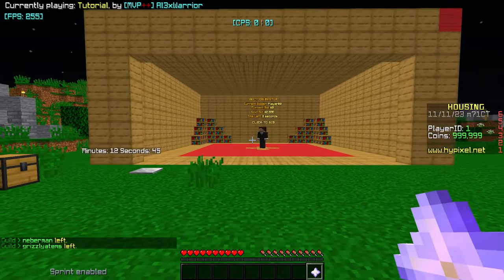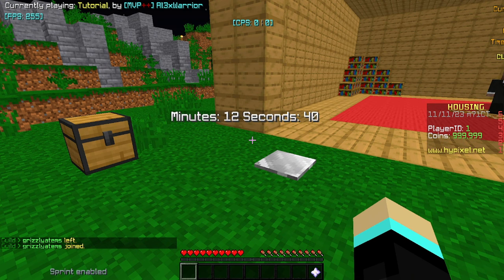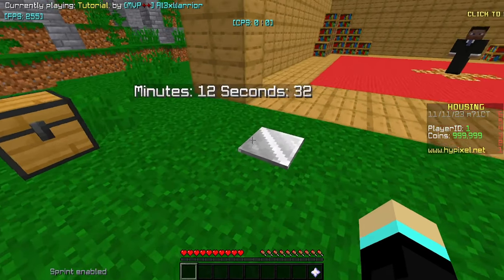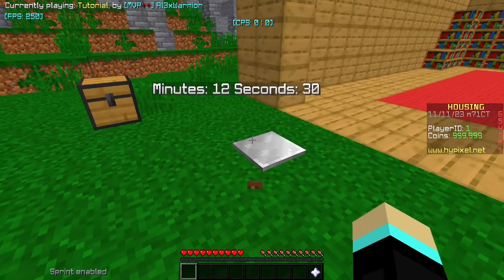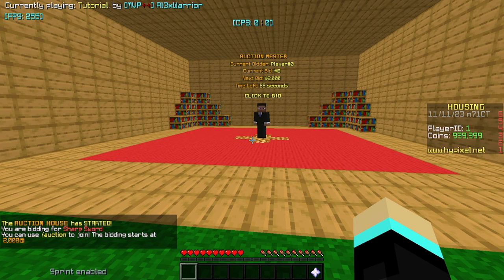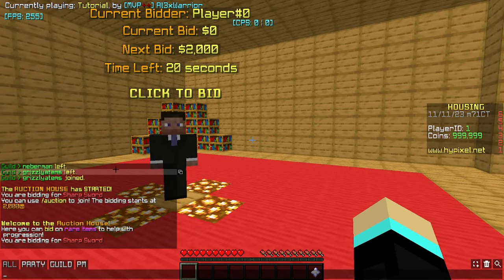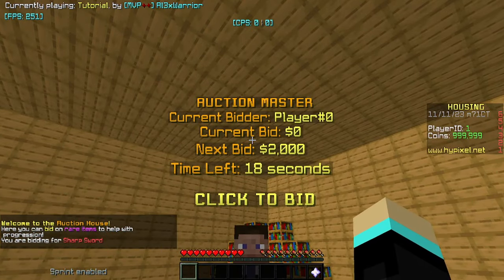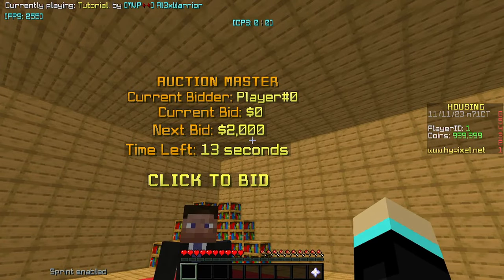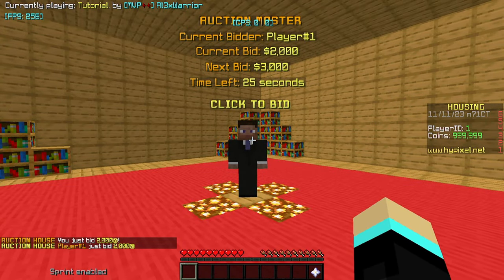I'm just going to show you the auction house first, then I'll go into actually making it. We have a timer here that counts down by two because that's how holograms work on housing — they count down every two, sometimes three. I have a little pressure plate here that sets the values to zero so the auction house will start. It will say the auction has started for all players, showing the item name. You can do /auction to join, and bidding starts at $2,000.